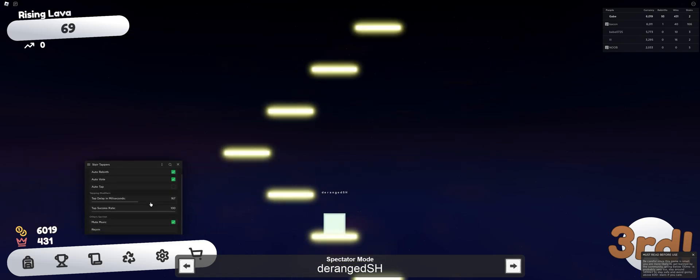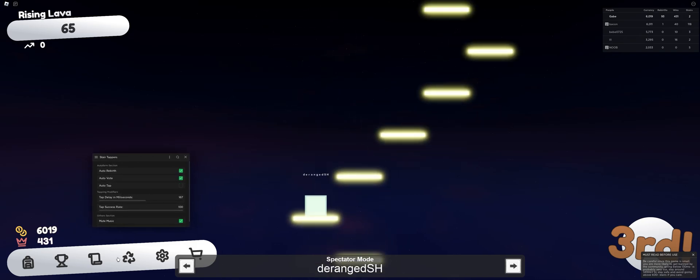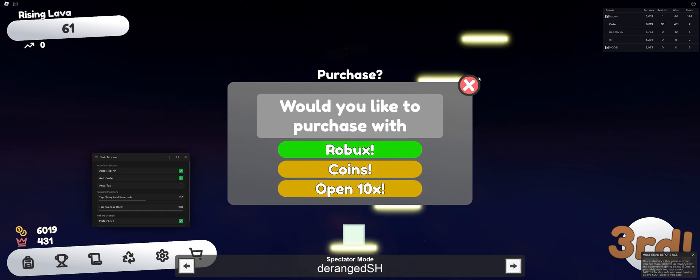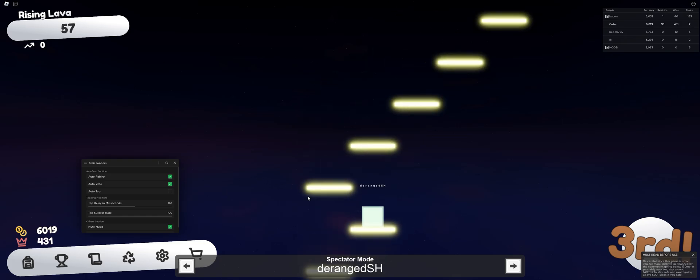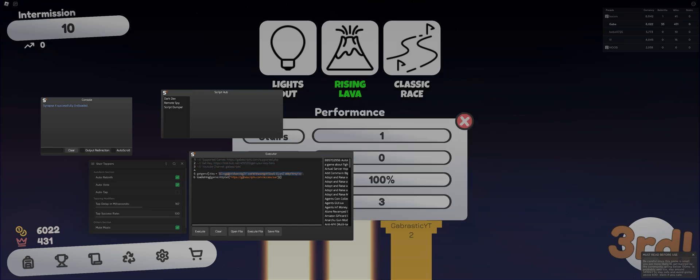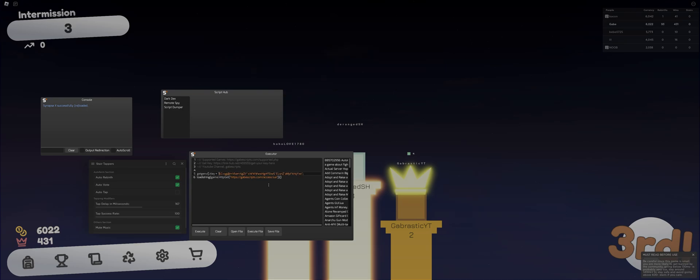There's really nothing else I could have added in this script apart from maybe like auto-open crates and stuff, but you can open 10 of them at once so there's no real need for automation there. You get the script down in the description — make sure you get your key through the link right here and then paste your key in between these apostrophes. Just put your key right between this and yeah, you can use my script.